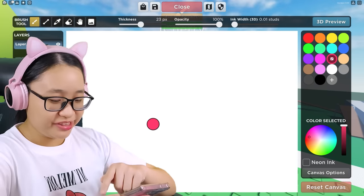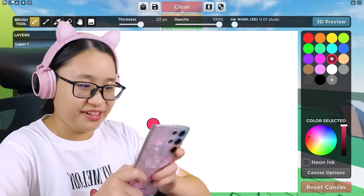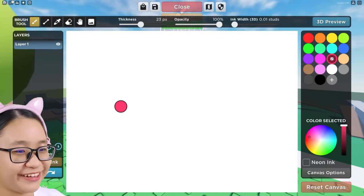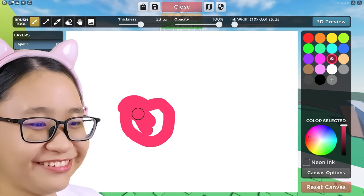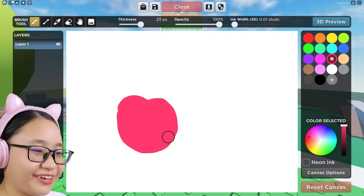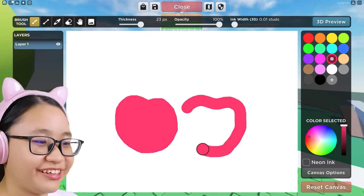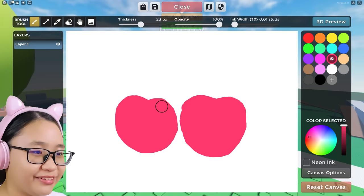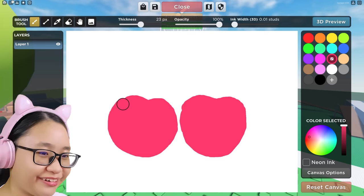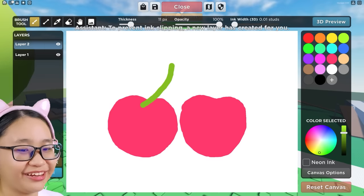Actually, I'm gonna try to draw my profile picture. Let's search Cherry Pop Productions. Okay, so we have two cherries — we're just gonna draw one of it. There we go. Wait, it's not round enough. Now we're gonna draw another cherry right here. Actually, let's make this a little bit bigger.